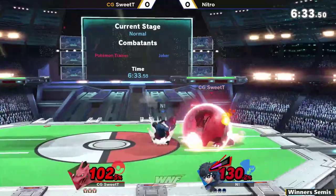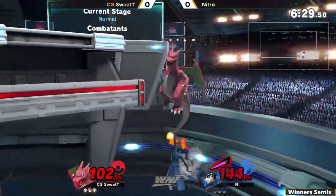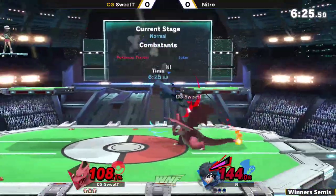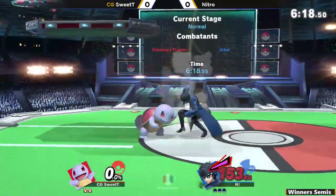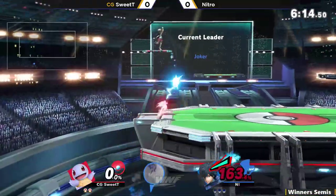It's a nice quick hit — doesn't do a whole lot of shield damage or anything, but it kind of sets you up. Back air is going to be enough to take that first stock. Back throw going to be enough to take it — not enough. Sweet Tea has a first trade there.